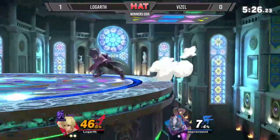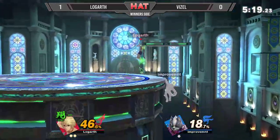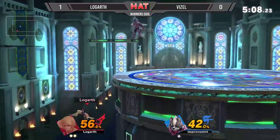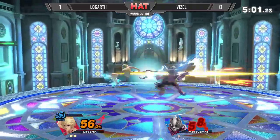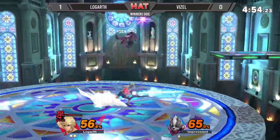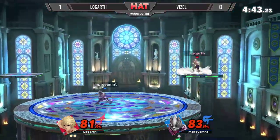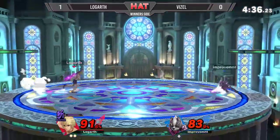I feel like Logarth has just been in control this entire set, but Vizel has never been too far behind. These two are pretty evenly matched for the most part — Logarth is just winning in all the small moments where it matters. Vizel is making a very smart high recovery again, finally respecting the aggressive air slash, so he's definitely making some of these necessary adaptations. But it's going to be interesting to see if he can bring this closer or if this is going to spell the end of Vizel's winner's bracket life at HAT. Logarth's high recoveries have been going unpunished so far — I'm curious to see if Logarth will even need to adapt to that.